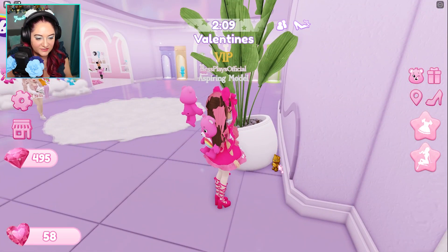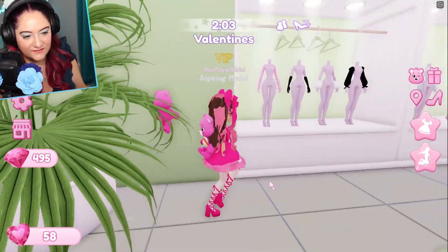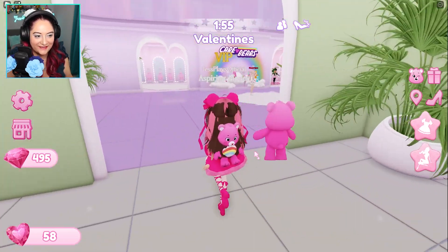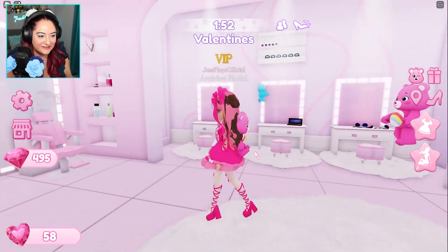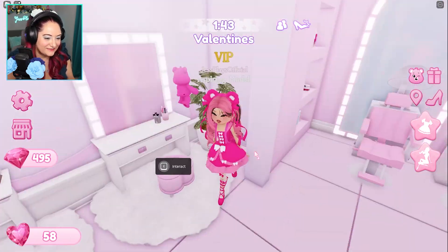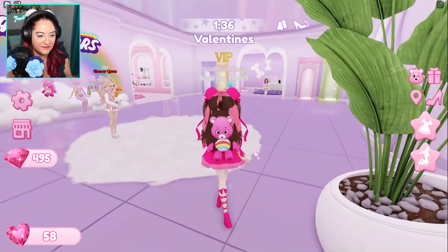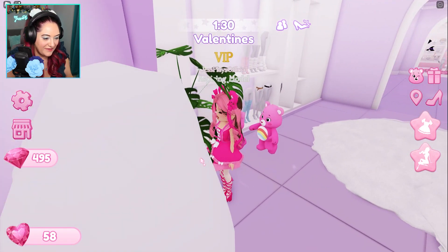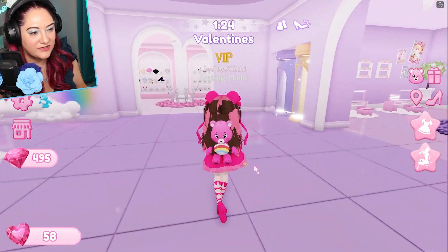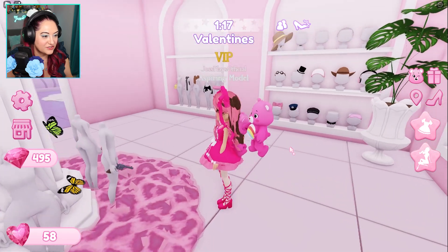Let's look for these Care Bears. I see one here — let's start in this room. I see one there. Is there anything in here? I see one in this plant — let me click on it. Got it. Any more? I don't see any more in there. Oh, I see one in here from so far away. How many do I have? I have six — there's still four left to find. Where are they?